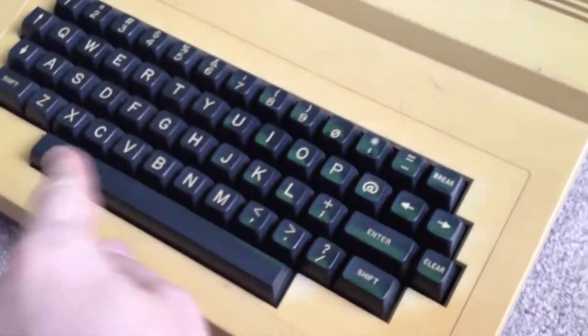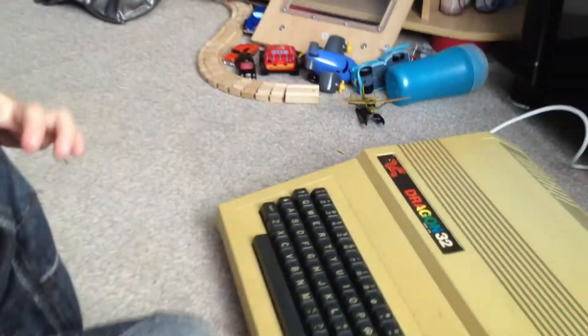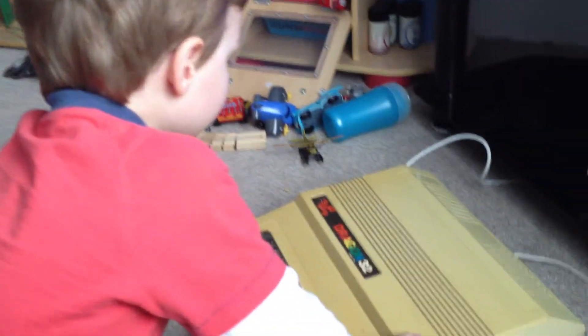Okay Zachy, what's that? What is it? It's a Dragon 32. Right, got to type CLS — C, L, S. Syntax error, do it again. C, L, S, then three, which is blue, and then press enter. It goes blue! It's a Dragon 32.